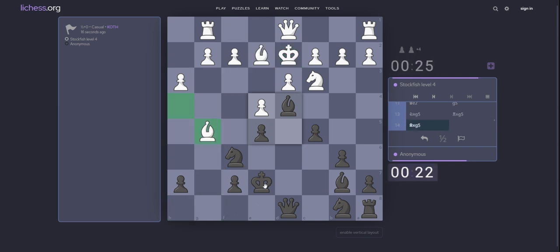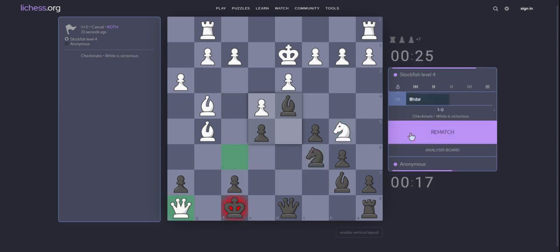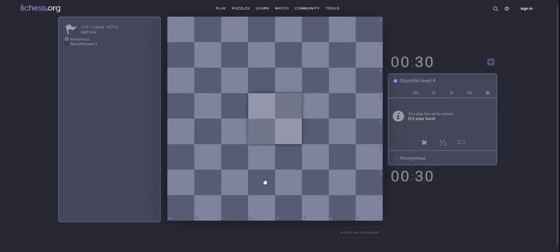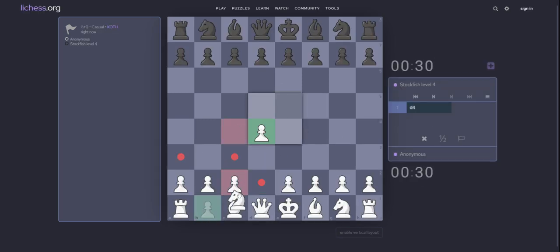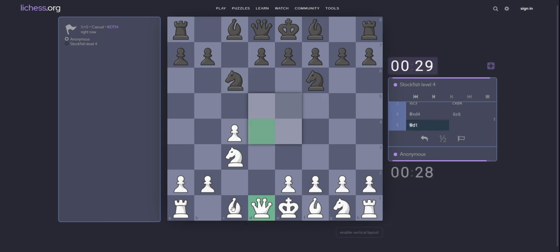Want to play now? Bishop e2? Yes. King d6. Queen f3. Queen e7. Knight f6. Queen take d4. Knight c6.